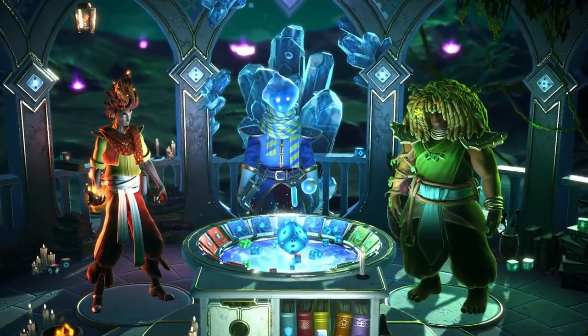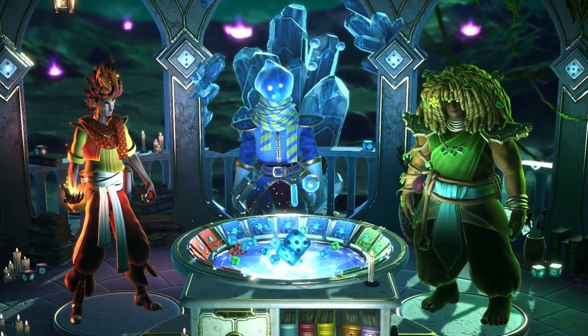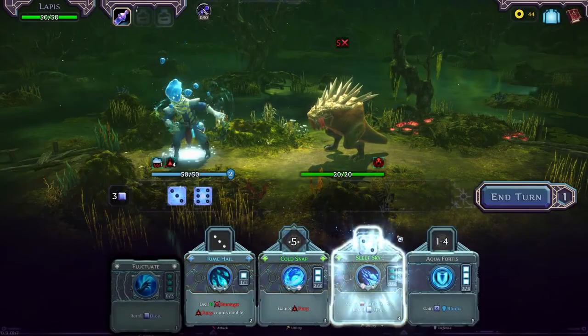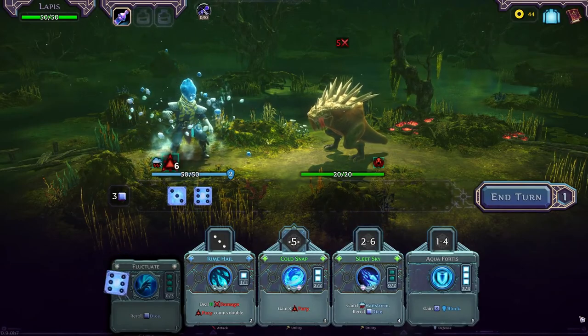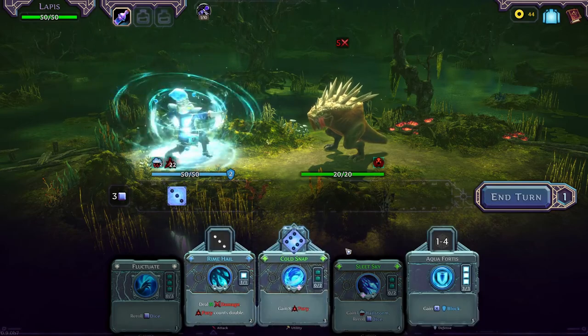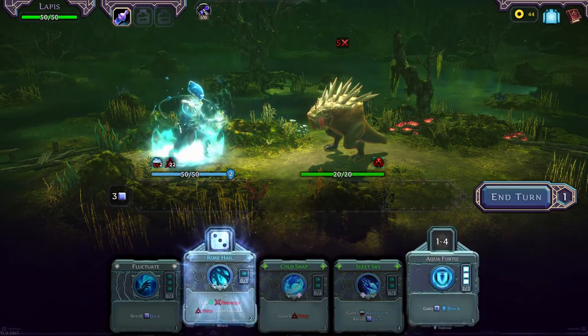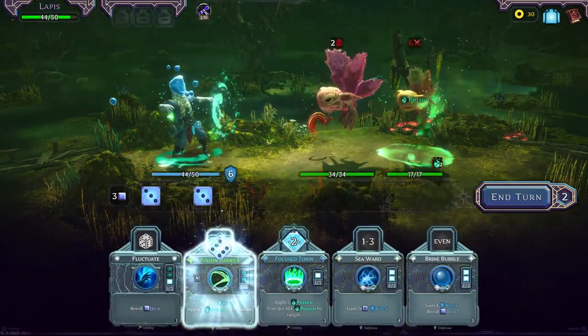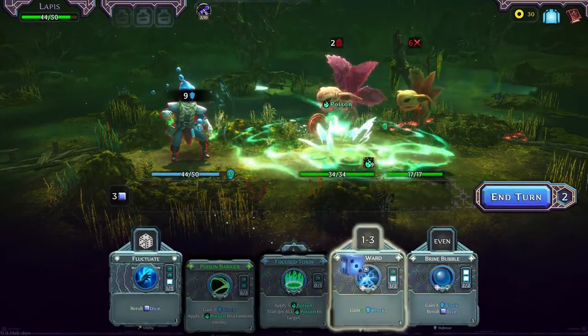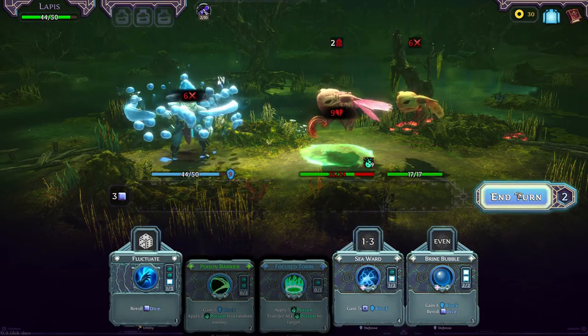In Spellrogue, you choose between three different wizards. Lapis, the Azure Seer. Lapis's Water Magic allows them to reroll dice with flowing ease, and they can build up icy stacks of Hailstorm to supercharge spells and one-shot enemies. Or if that's not your style, perhaps you prefer to poison your foes as you hole up behind a sturdy shield of protective magic.